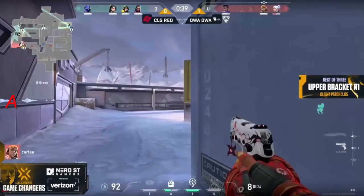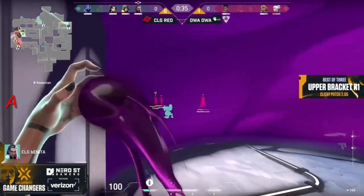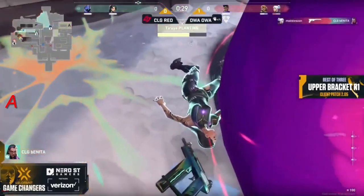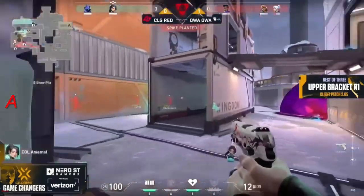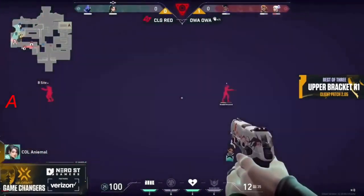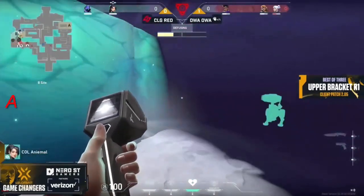It depends on the comfort of the lineups and the comfort that you have as a team, but B would be one of those sites where it's easier to explode on an open side when you want to go for those long-range battles, or when you have a perfect smoke towards the snowman side to block the rotation. It's easier to cover it on the A side. The tough thing is they didn't have a Sage, so it was going to be harder to go for a plant.